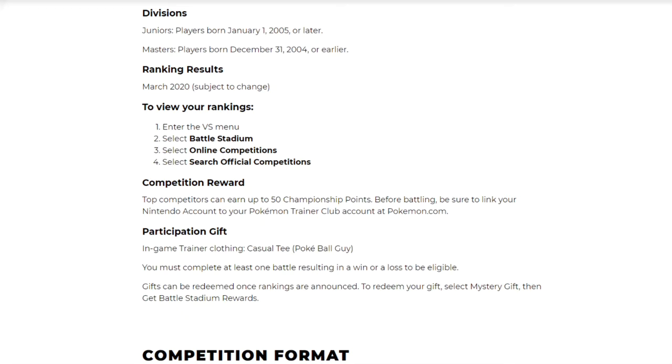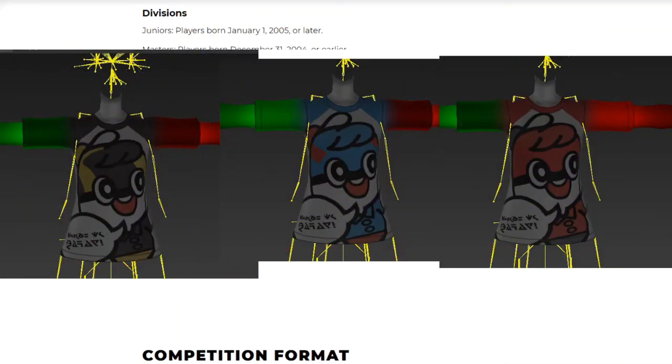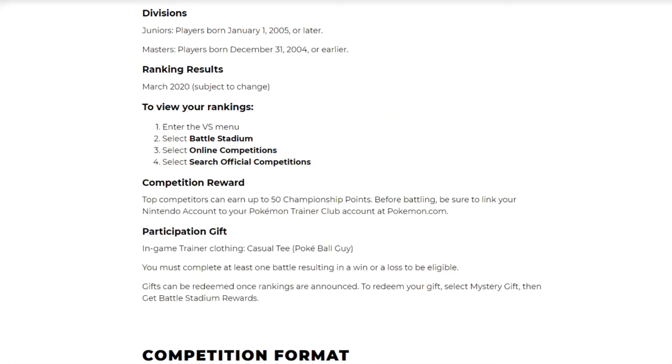Top competitors can earn up to 50 championship points, which is great. I can't wait to see who earns points this year. Link your Nintendo account to your Pokémon Trainer Club account at Pokémon.com before battling. For your participation gift — the in-game casual t-shirt labeled Poké Ball Guy — there's no image of it yet, so we're not sure if it's the red polo or an actual t-shirt. You must compete in at least one battle resulting in a win or a loss; even a loss counts. Gifts can be redeemed once rankings are announced via Mystery Gift, then Get Battle Stadium Rewards.